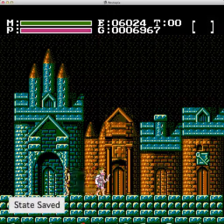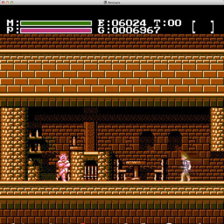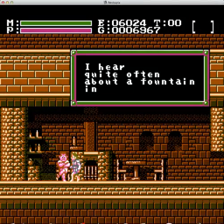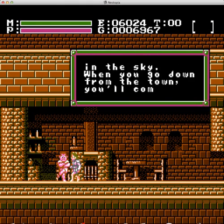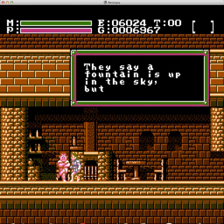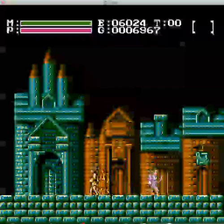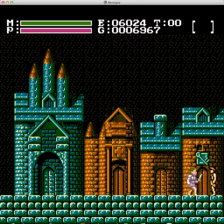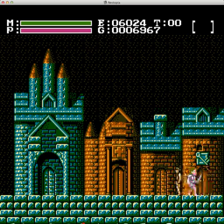Let's go in here first and talk to this fella. The woman isn't walking around here now like she often does. He says he hears quite often about a fountain in the sky - when you go down from the town, you'll come to a place where the sky opens above. They say a fountain is up in the sky, but you need wing boots. That's okay, there's a dungeon we can get the wing boots from. Let me check my items - do I have a key J? Yes, I need at least one of them. I think we're all set.